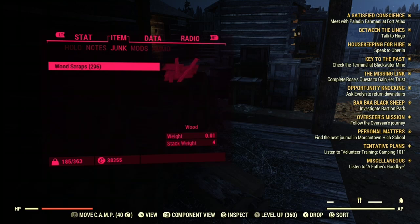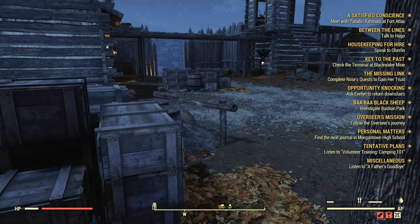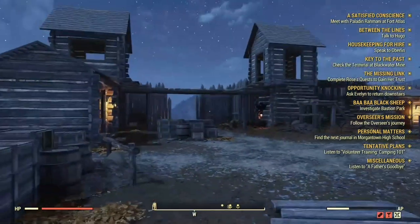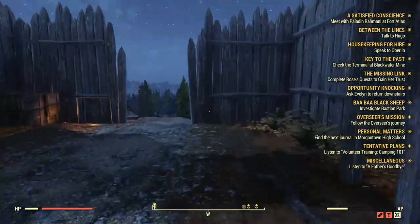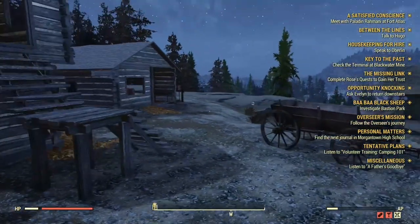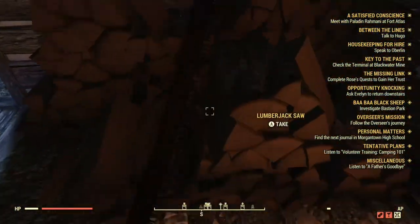Let's check how much wood we got — we got a total of 296. But we're still not done here. Follow me down this path. You just want to walk and run all the way down and you should see another shed — this is where you can also collect wood, and I will speed it up.